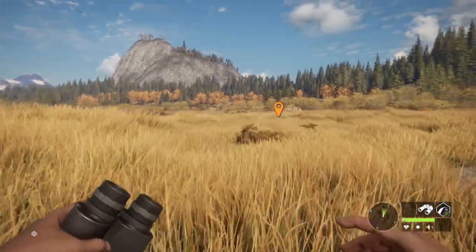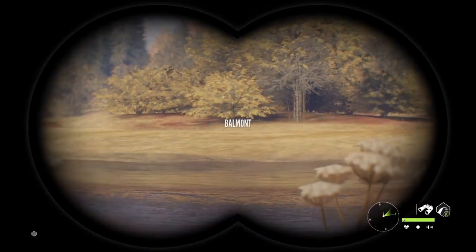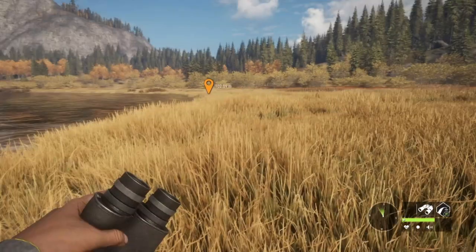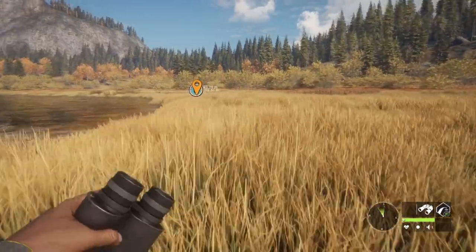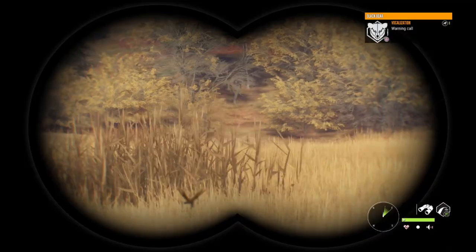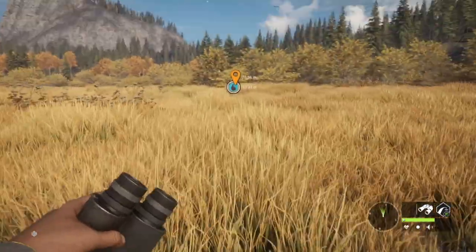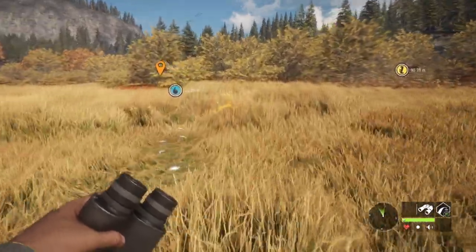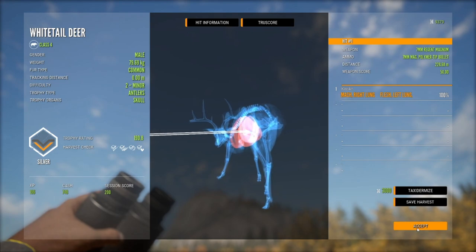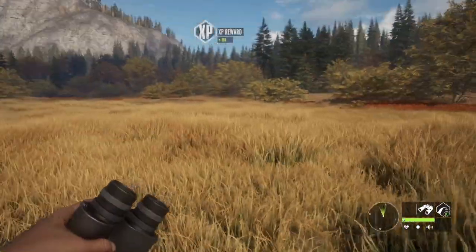Whitetail deer aren't too hard to call in, though if the wind is bad or they're a diamond they can be a bit more stubborn — but nothing like some other animals that take a lot of time to come in for calls. I genuinely don't see a lot of deer at the edge of the lake right now; they're behind that bushy area where there's a curve going in where there are usually quite a few deer. I'll walk over there in just a second, pick this deer up, and see what else we can find. I'm surprised that bear didn't move when I took that first shot.